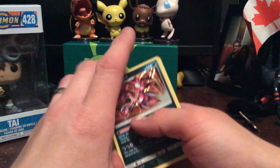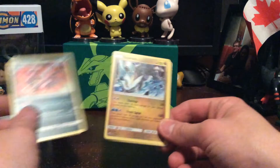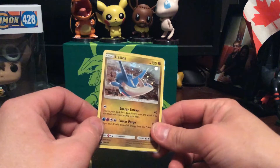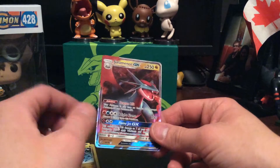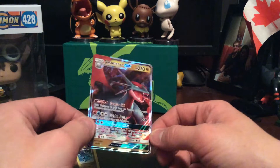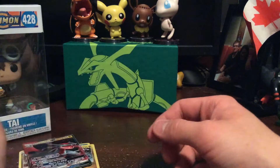Let's do our recap, because I know you all like the recaps. We have Hydreigon, Kyurem, Latias with the sparkly background, and our Salamence GX — that one's really cool. I'm excited about that.